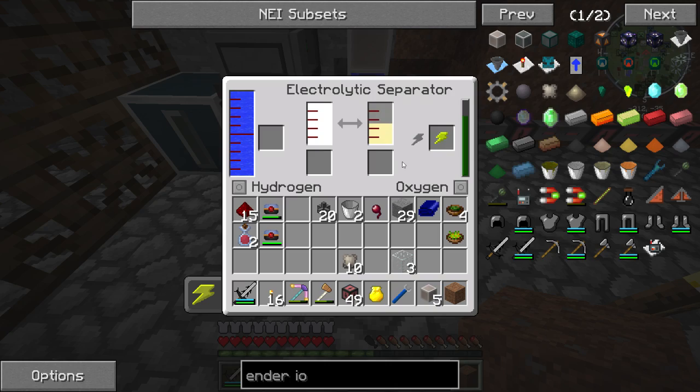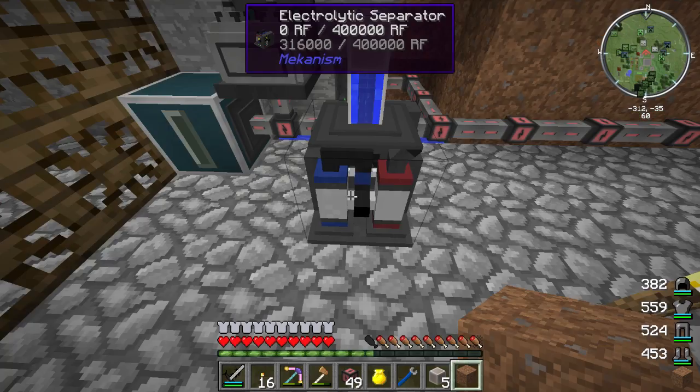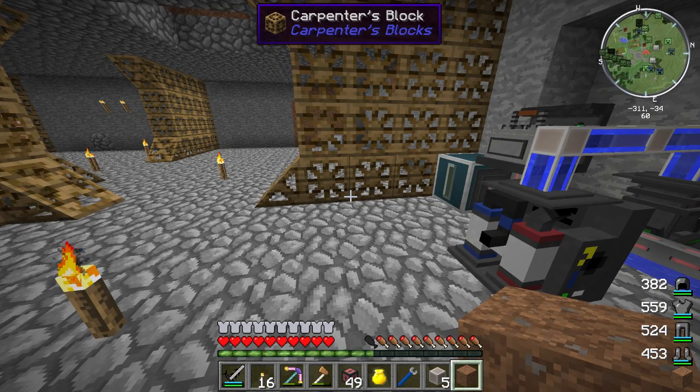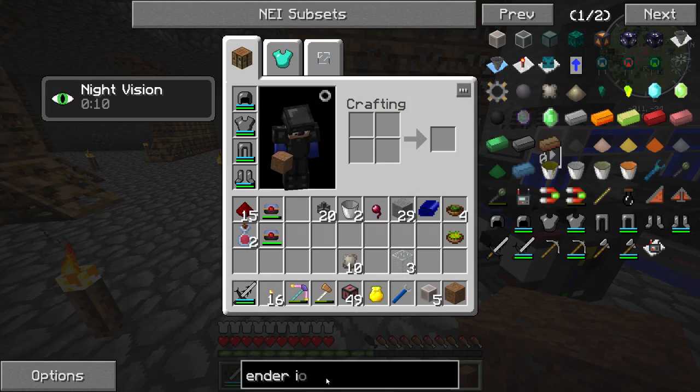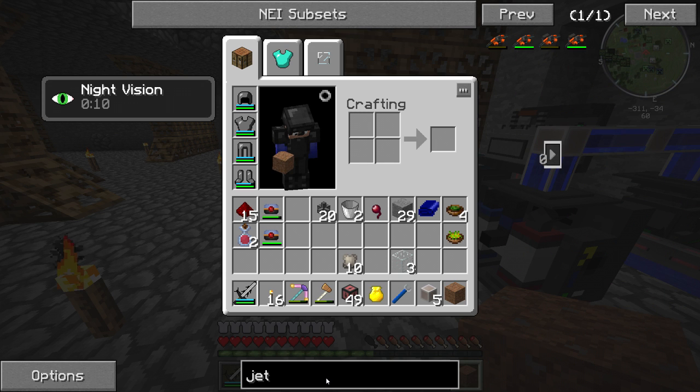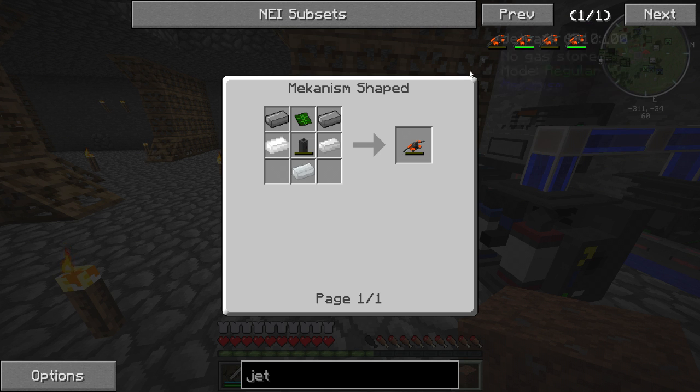And I am not very interested in oxygen right now. The thing I am interested in is - and I suppose you have already figured it out - a jetpack! That's right, a jetpack guys. So I need more steel, tin tank, gas tank. And I need a basic control circuit. And this is osmium inside of this.